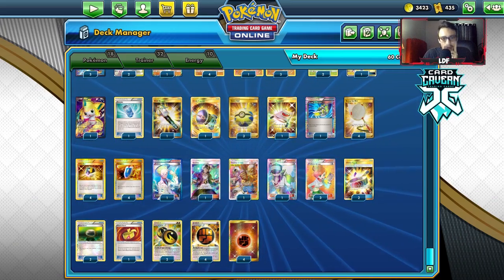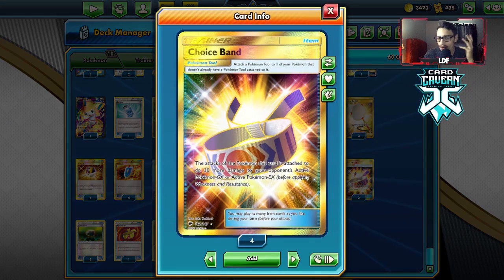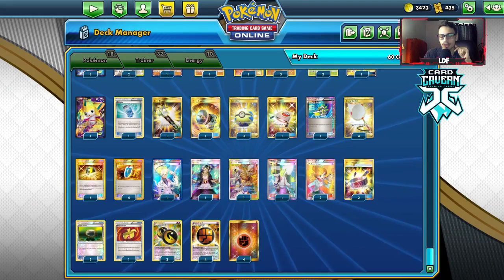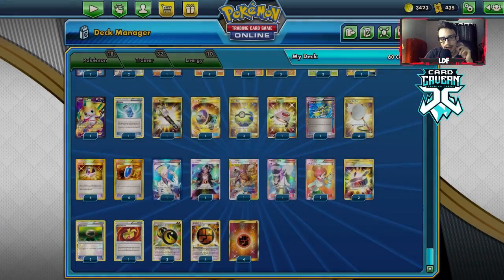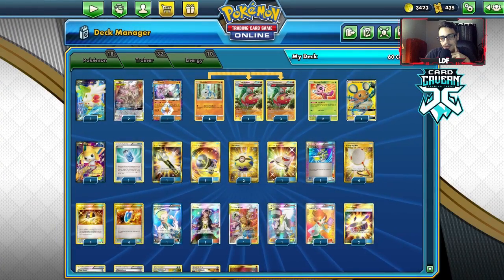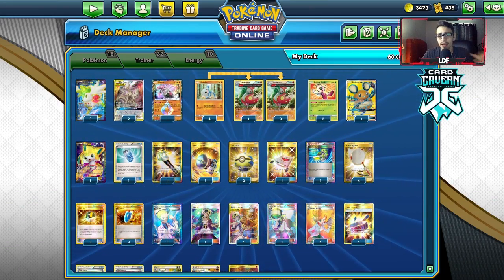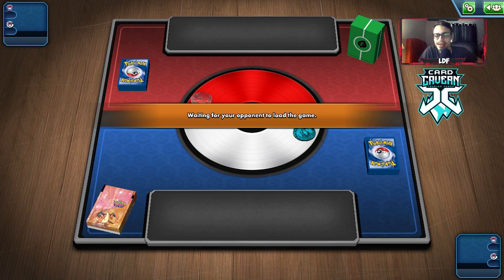The supporter lineup is straightforward. Guzma-Hala is really good here since it fetches Double Dragon Energy and Strong Energy. I have two Choice Bands — I run into more GXs and EXs than V Pokemon in Expanded — one Muscle Band, two Float Stones, two Double Dragon Energy, four Strong Energy, and four Basic Fighting. Sometimes you can attack with Ultimate Ray and put energy into play for Medicham. It's a really powerful deck that can win super fast thanks to ADP and Medicham attacking twice.